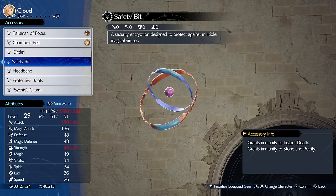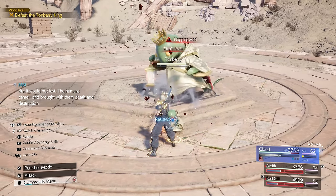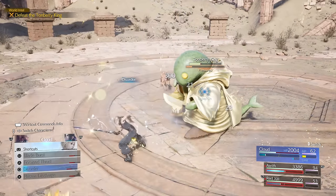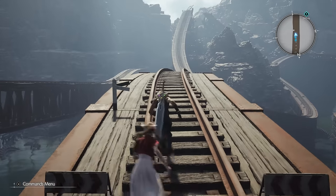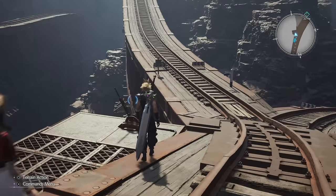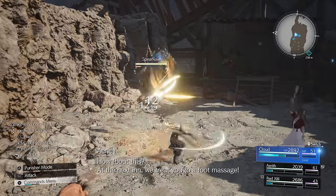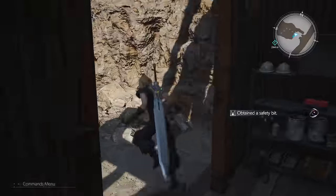At number 4, we have a very interesting item coming a bit later in Chapter 7 — after you start your path up the mountain. It provides complete immunity to instant death, stone, and petrify effects. This is amazing against thornberries and anything that one-shots or petrifies you, which many enemies after Chapter 7 tend to do. Progress through the mountains to a mining railway with diverging tracks. At the junction with a lever to switch tracks, either path leads to a middle platform with a shack. Defeat the enemies, go inside, and you'll find the Safety Bit.